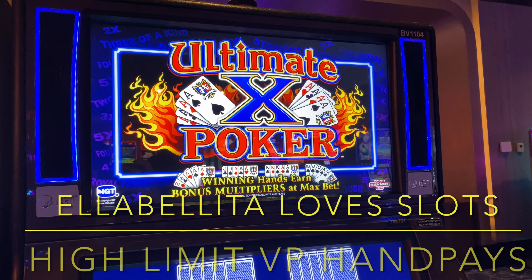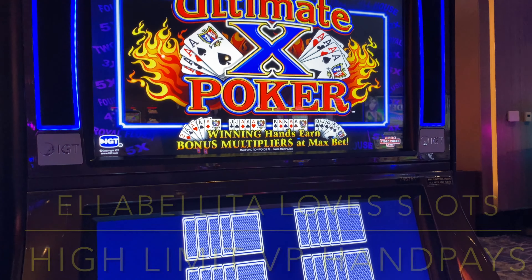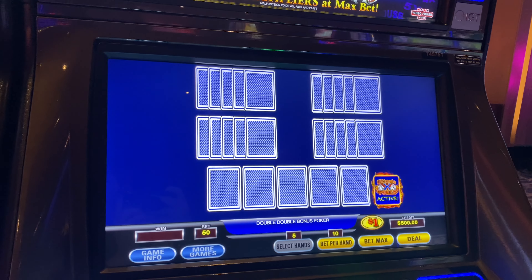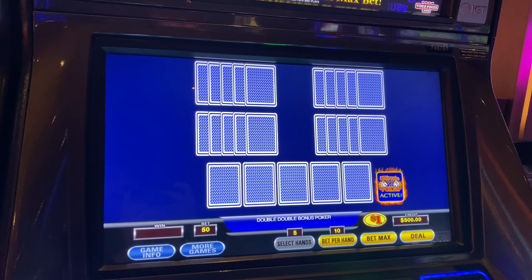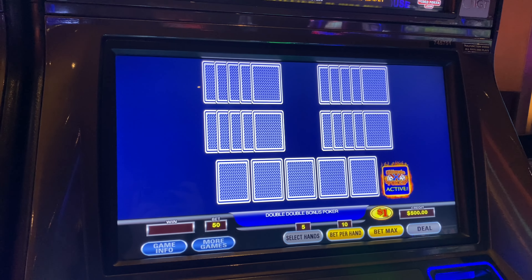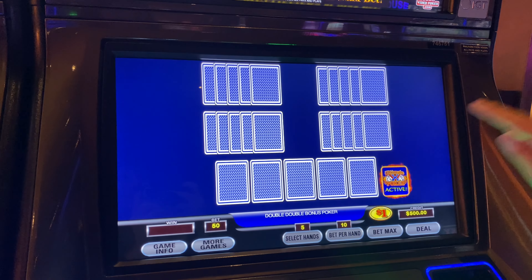El Abelita Loves Lost. We're here in the vault at Yamaha playing Ultimate X Poker. As Mr. El Abelita put his cards in, we've got $500 in the machine. We're playing $1 denomination. The maximum bet is $50. Let's see how we do.